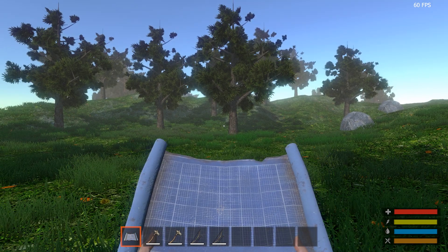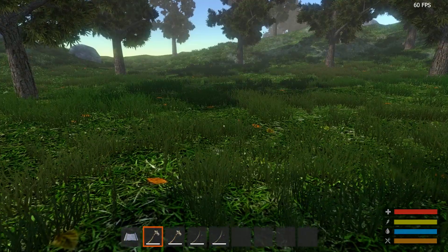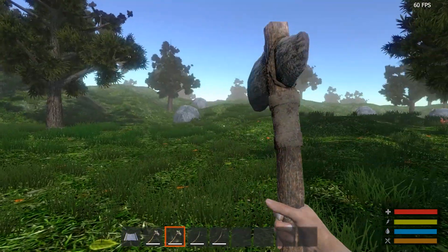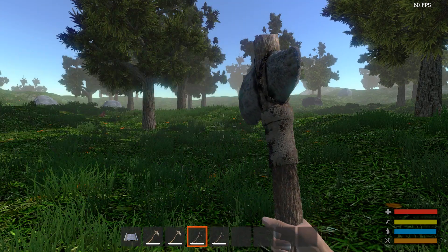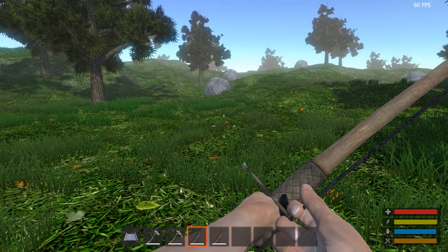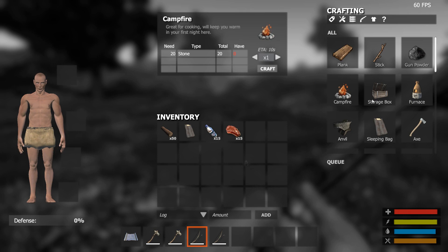I've heard mixed things about the game, but I want to find out for myself. Okay, we got a blueprint. Scroll wheel through the different things — we got an axe, there's a chicken, we got a bow. Tab — there we go. We got plank, stick, gunpowder, campfire. We need stone. Storage box, furnace. Look at the furnace — looks like Rust.